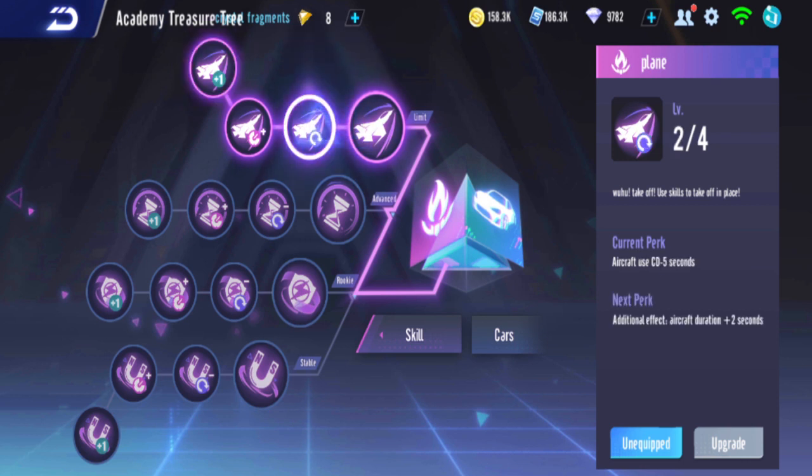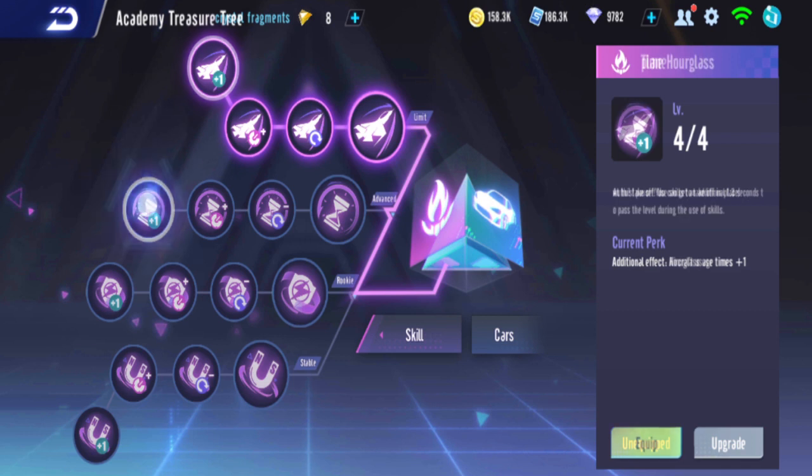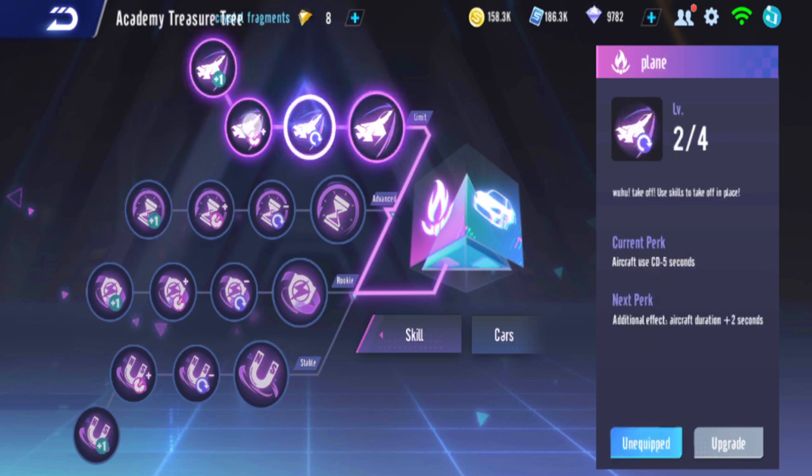The time hourglass is more recommended if you're still beginning, because the plane will help you go faster but it's buggy. If you use the plane too much — like doing shortcuts — it can trigger an error saying 'cheating has been detected.' If you want to avoid that error, just use the time hourglass. If you want to take the risk, use the plane.